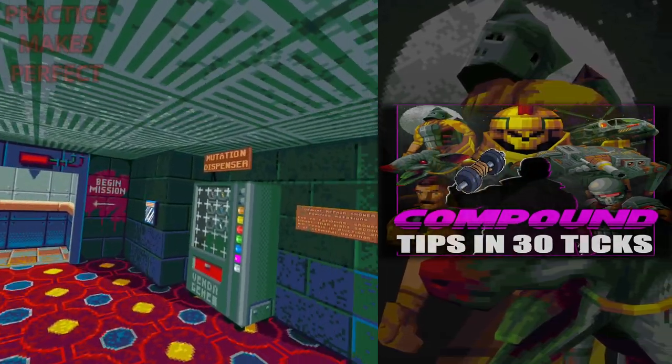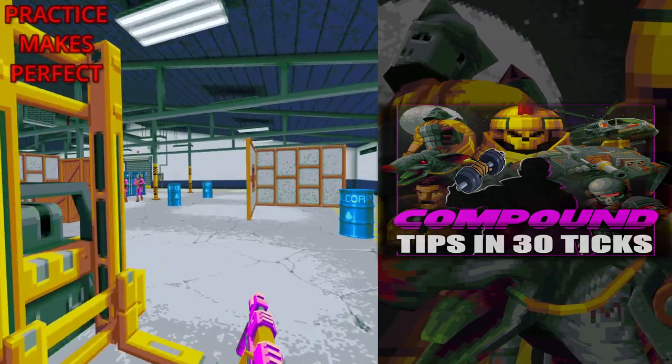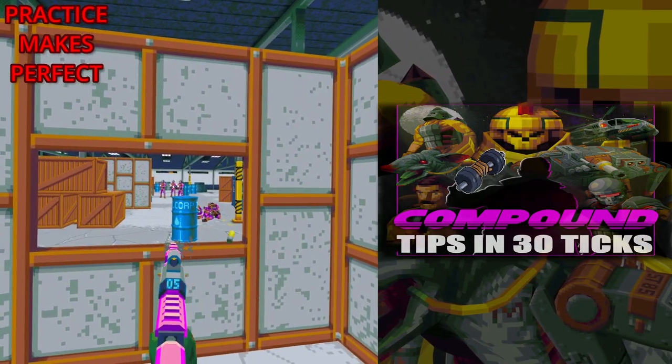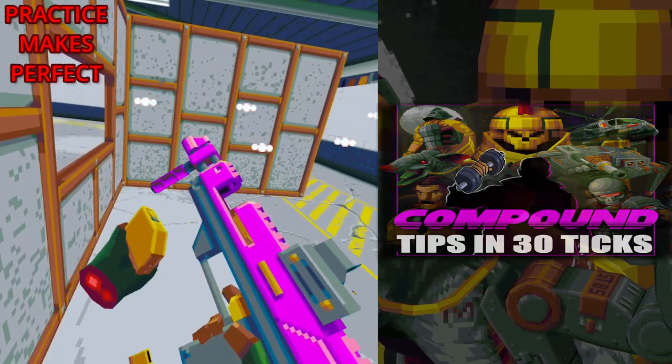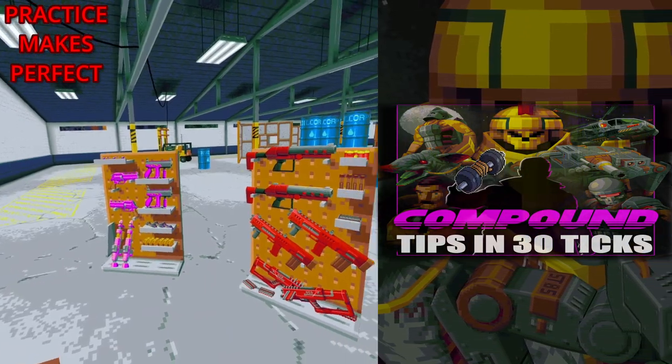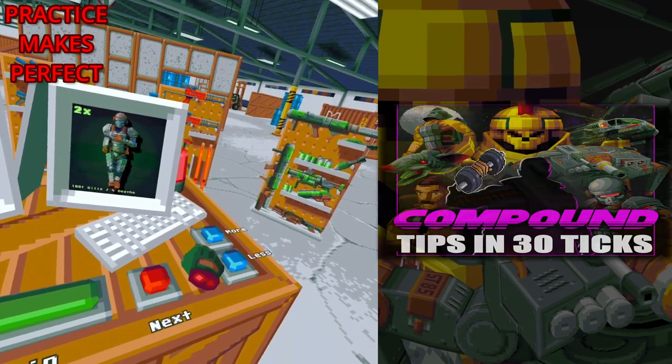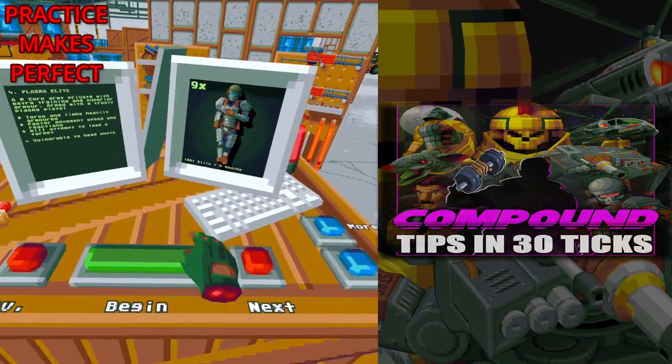Once unlocked by dying three times, the practice area is a fantastic place to get actual experience against real enemies. With the exception of the bosses of the game, you can practice against anything that you've killed or that has killed you. All the weapons you have unlocked will be available to use. Simply search for the enemy you wish to fight, adjust the number you wish to go up against, then hit spacebar to begin.